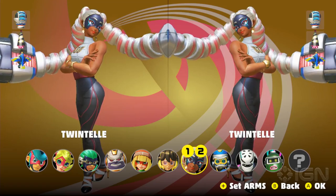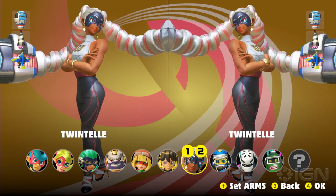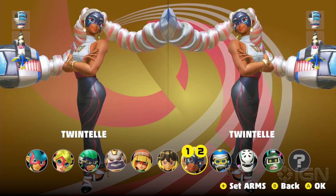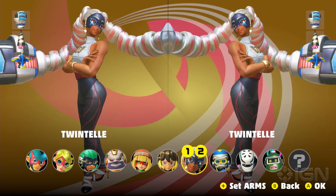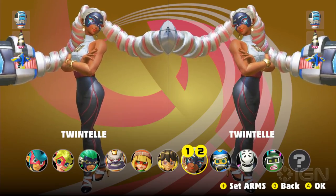Twintelle, one of my favorites. Twintelle actually punches with her hair. She can actually slow down time around her at the end of a dash, so you see punches like bullet time — almost Matrix-like — and you can react a little better to what's happening around you. Really cool.